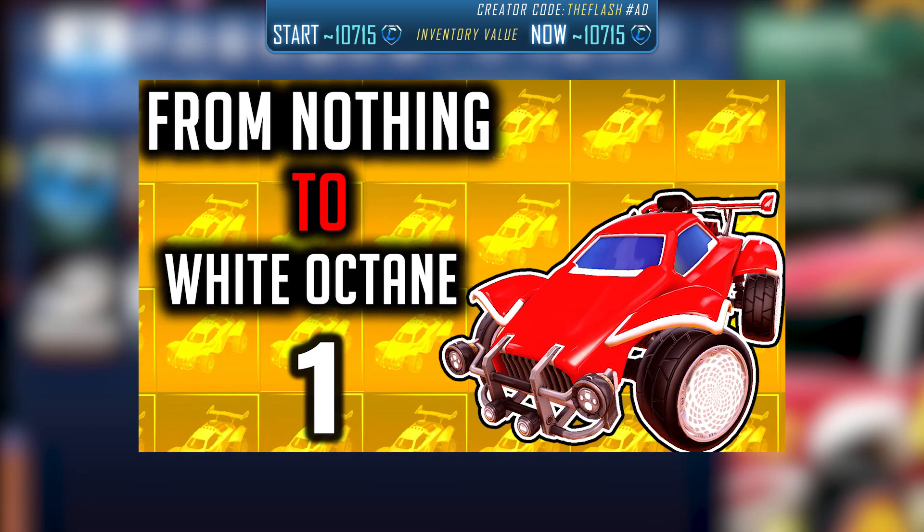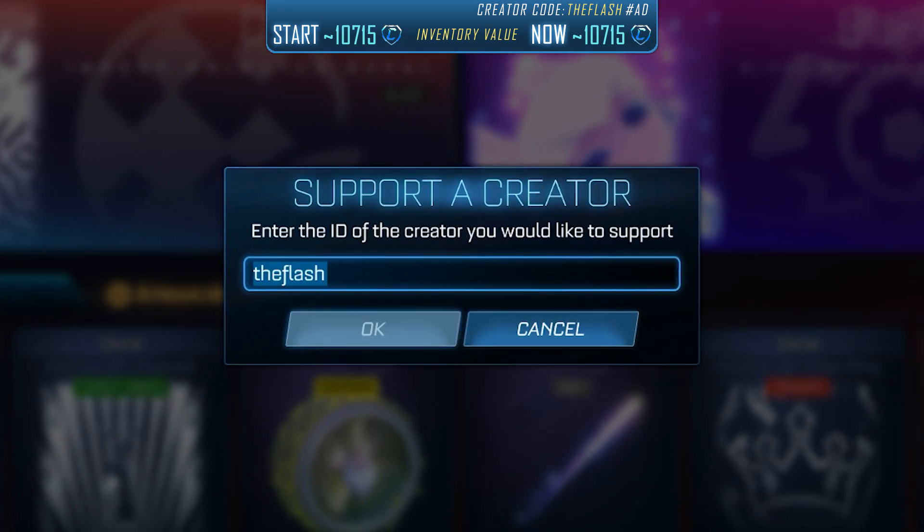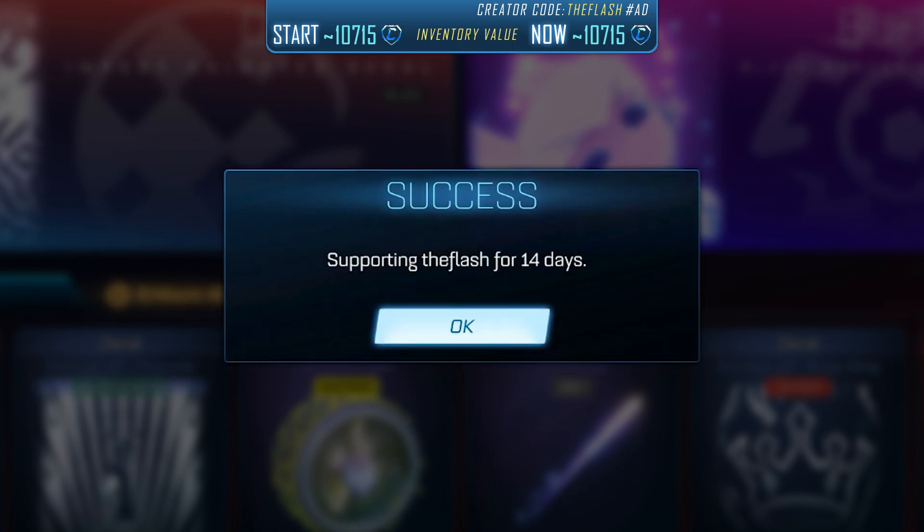If you haven't watched the earlier parts yet, you can find a link to episode 1 and the full playlist in the description. If you want to support my channel, feel free to use my creator code, The Flash, in the Rocket League and Fortnite Item Shop. You can also use my creator code during checkout if you buy any game in the Epic Game Store.